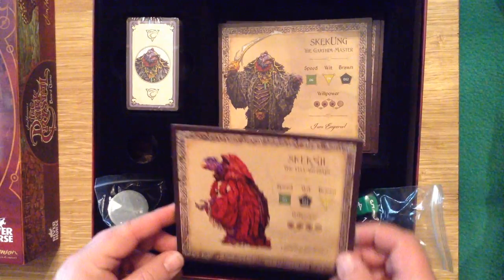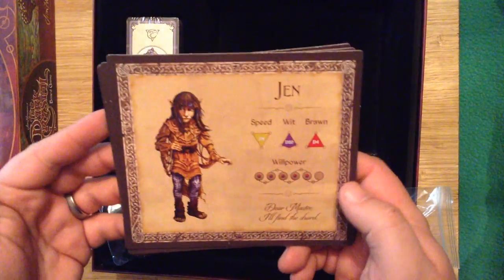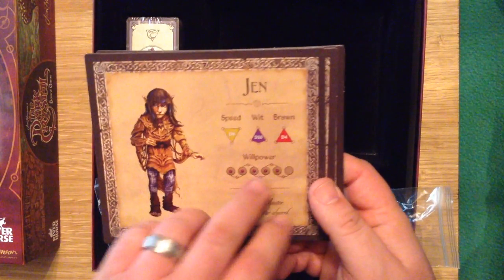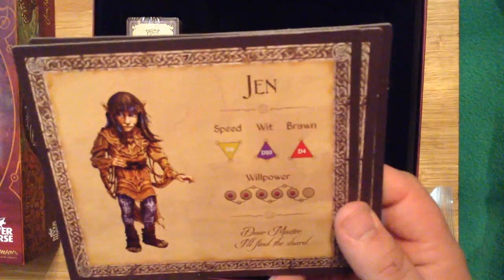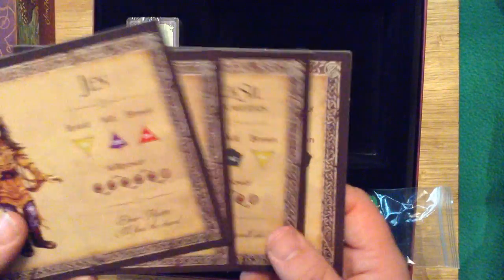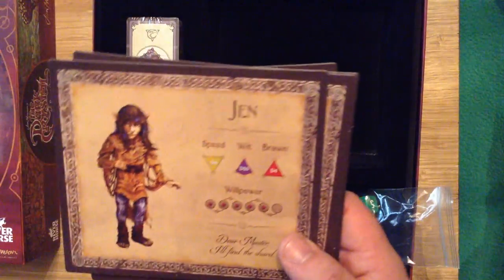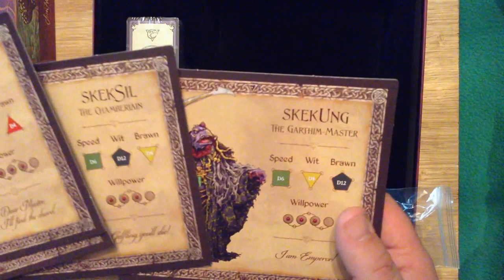Down here we've got the character sheets for all of the characters. The playing pieces I have already shown you — that there is Jen. This is where all of your dice are going to come into play: your d8, d10, and d4 for speed, weight, and brawn. They all have the same three stats — speed, weight, and brawn — but they've all got different dice that are going to do different things. For example, Jen and Kira are going to be a lot faster than either of the Skeksis.